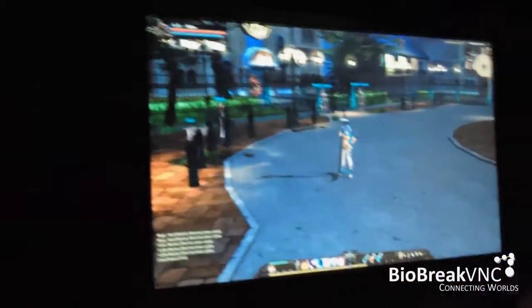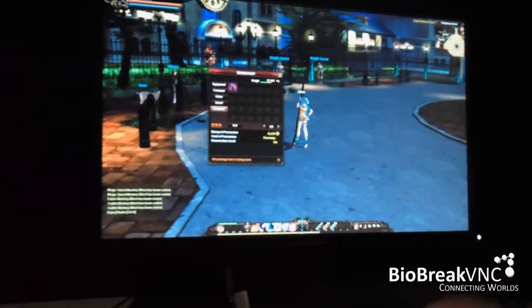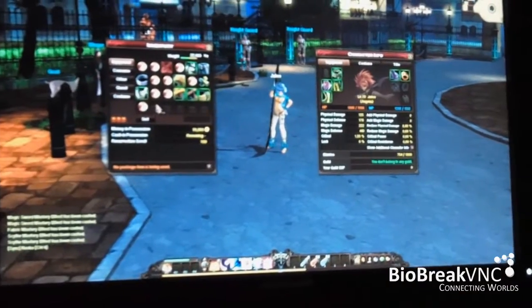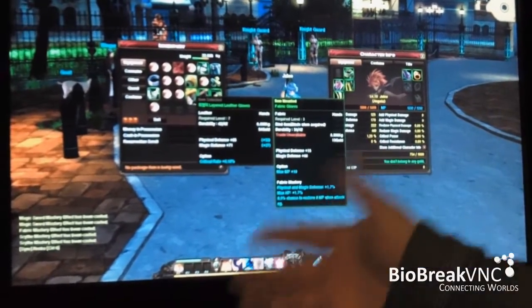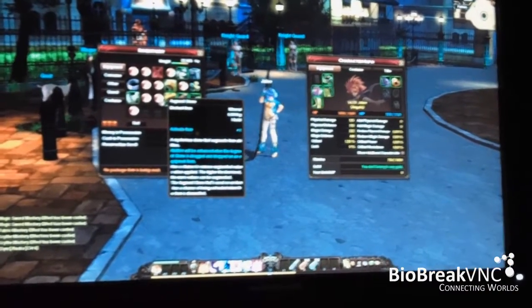One more thing about customization — we have character Angela right here. I want to show you some visual customization options. We open up the inventory and loadout screen. All your equipment here drives the attributes of your character — some gear is better against physical damage, holy damage, water damage, and things like that. Pretty standard gear stuff, and there's gear head to toe.